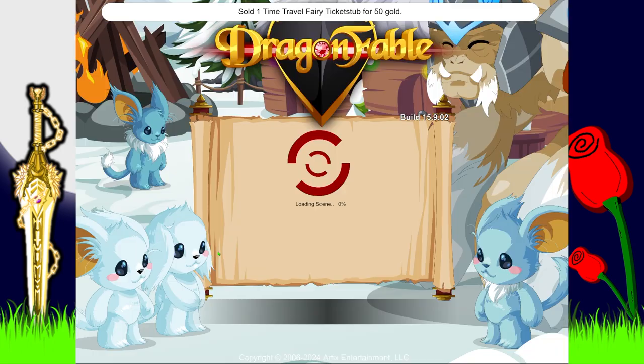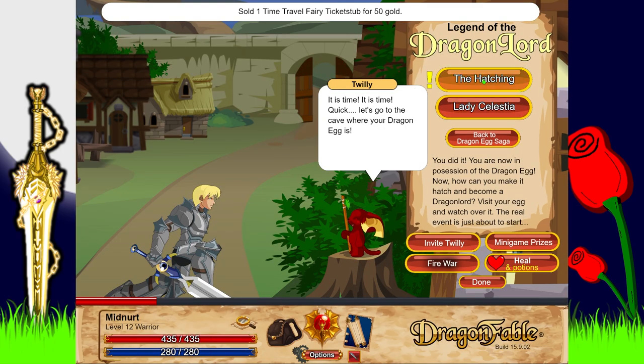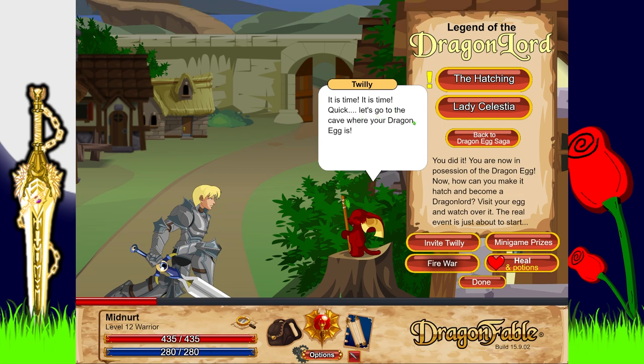Let's go Twilly — we've got the hatching! It's time! 'Quick, let's go to the cave where your dragon egg is. You did it — you are now in possession of the dragon egg!' 'How do we make it hatch and become a dragon lord?' 'Visit your egg, watch over it — the real event is about to start!'